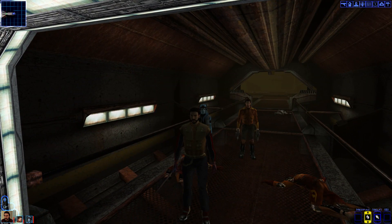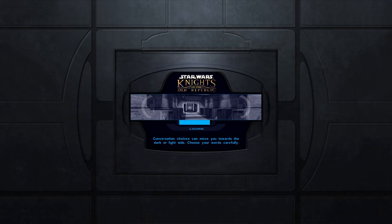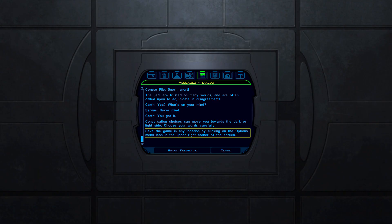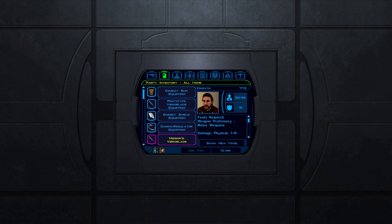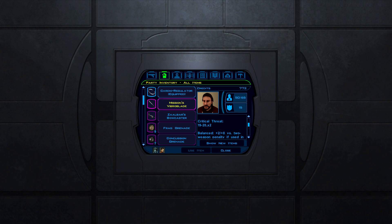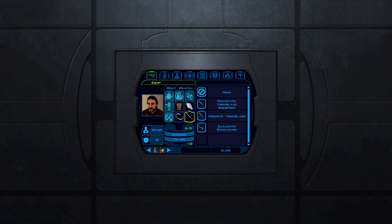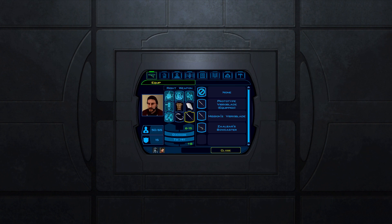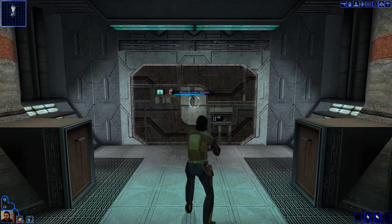We can enter the Black Vulkar base. Heal myself one more time. Here we go. Quickly save. Journal entry added. Wait, Mission has a vibro blade? I actually upped that one. I haven't quite decided yet if I want to go do the Undernet, but there's plenty of other stuff I can focus on at the moment.